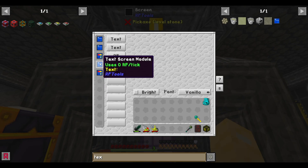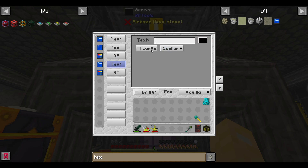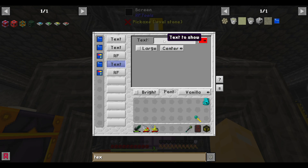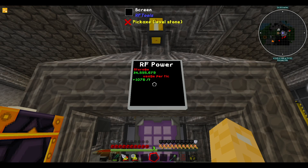Finally, we change this one into red as well and set it to RF usage per tick. That should hopefully be correct. I need to change this to the left side.